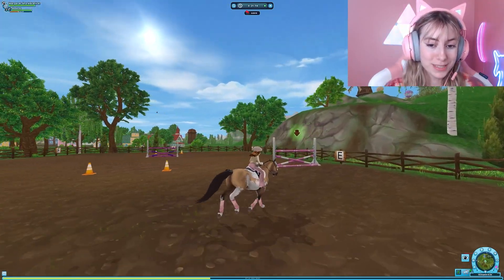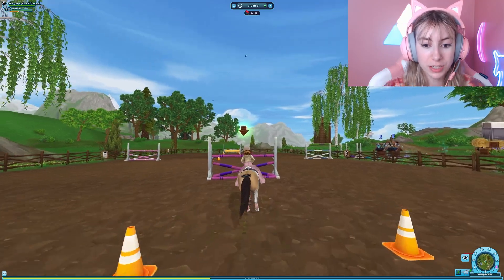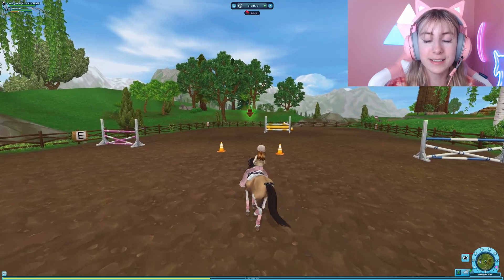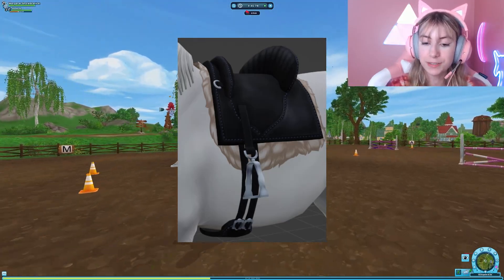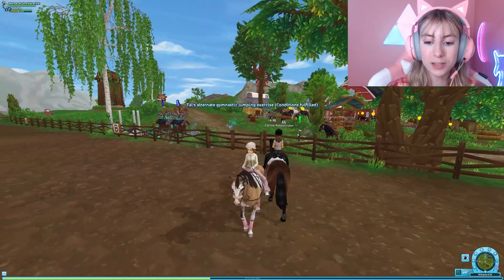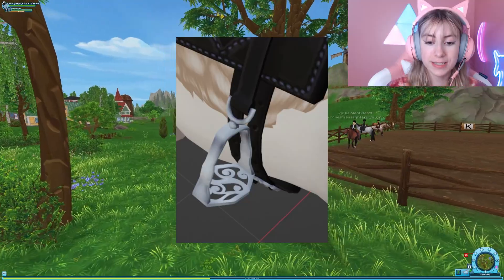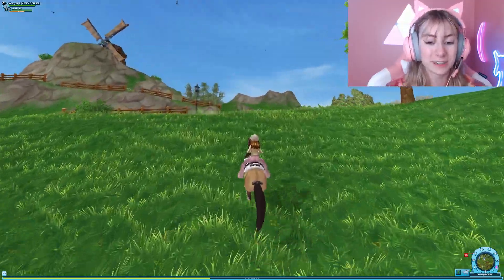Next, we have some brand new tack and outfits coming to Star Stable. We are getting cute little warm leg wraps — I think these are so cute with the little fluff around them. These definitely look like a different model of leg wrap than we currently see in game. We also have a brand new type of saddle; it reminds me more of a western saddle. And we have a fur saddle pad blanket — just a cream-colored fur saddle pad. If you look up close on the saddle, where you put your foot, it has a really cute design, and I think that attention to detail is so cute.